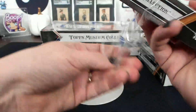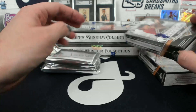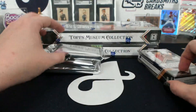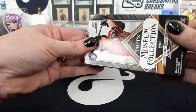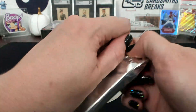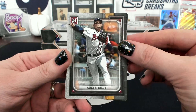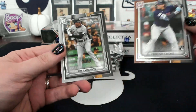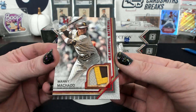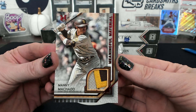Oh yeah, frame — we haven't seen a frame yet. I was wondering what the other case hit type thing would be. That one kind of felt heavy. See if it's that one. Oh nope, they all feel heavy now, so it's totally in my head. Austin Riley, Matt McLain, Timmy Anderson, Cassis.